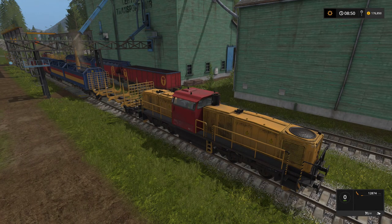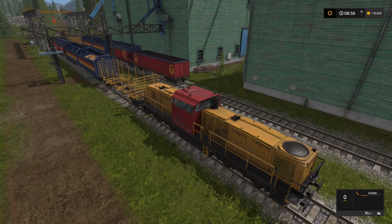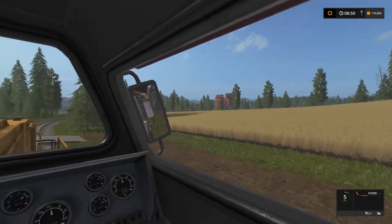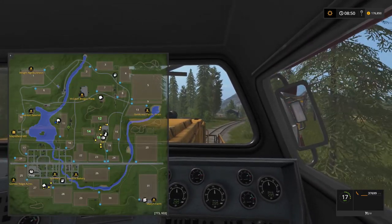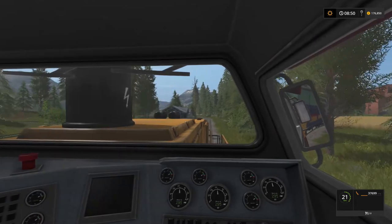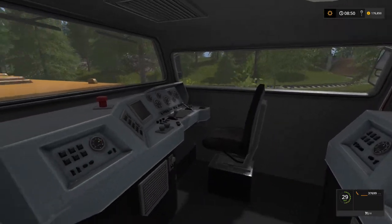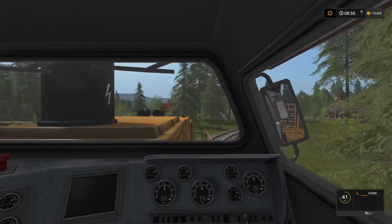Let's fire up the train - look at all that wheat! This should take several loads around the map to deposit. Our biggest trailer holds 21,000, so that's at least two trips all the way across the map. You can see the Maple Field Mill in the middle on the left-hand side over the lake - quite a drive by trailer, but we're going via train.